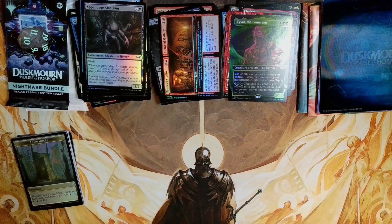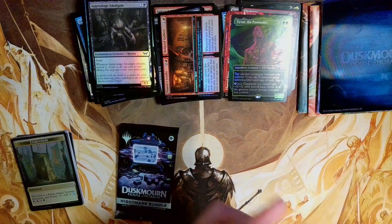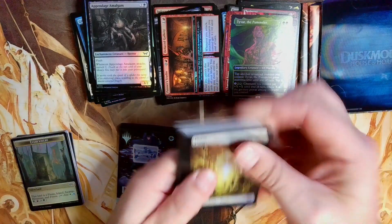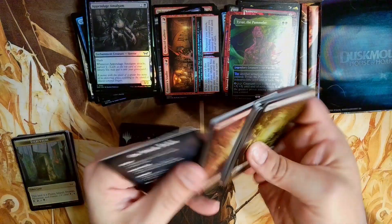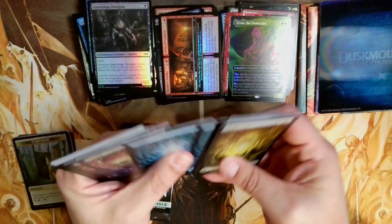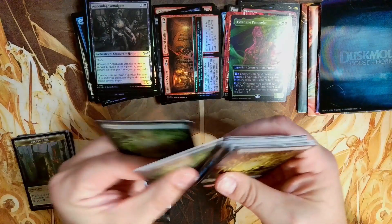Now let's get into our special packs. The first one turns out to be just our lands — and I was correct. So all this is are the twenty foil full art lands; what I thought were special art cards were just how-to-play inserts. Four of each land type.